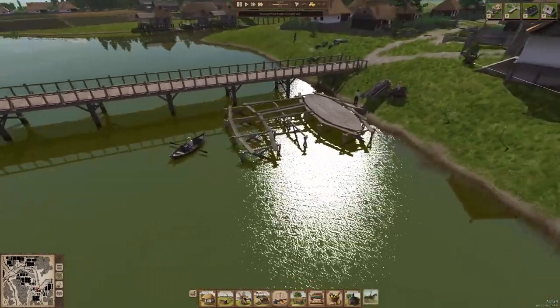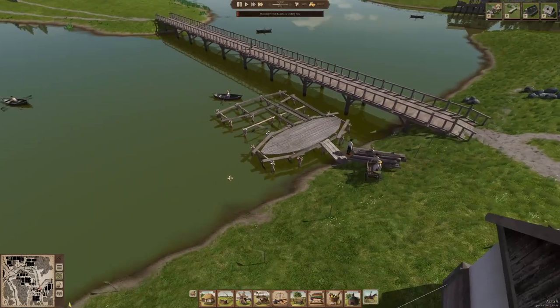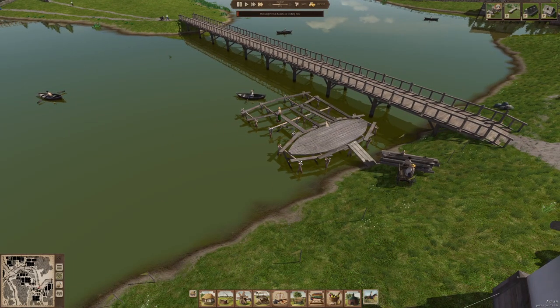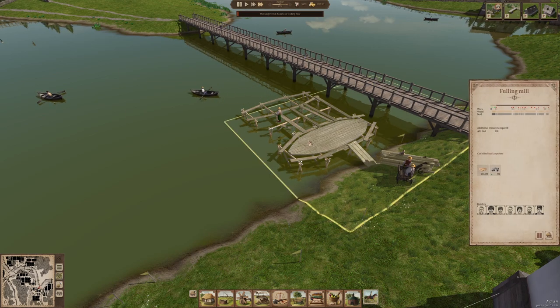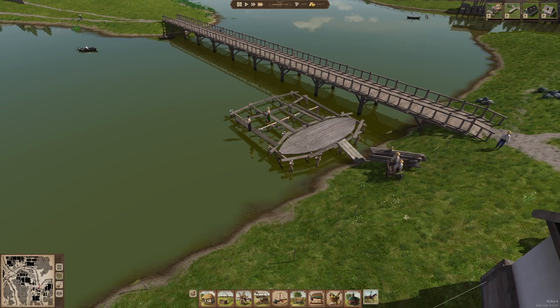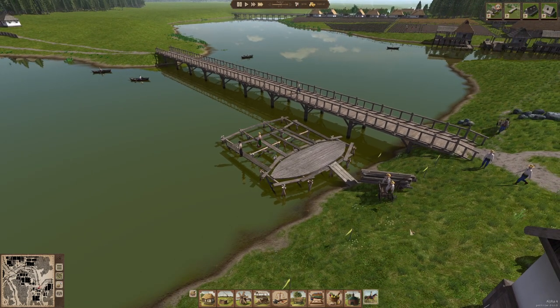Now, the fulling mill — I know I said we were going to watch this but we missed out on a lot of it. It looks like it goes over the water, it's got a platform, and there's going to be some sort of wheel that rotates. Can't find nails anywhere — but we have iron so they should be coming up soon. I think this is like the most complex model in the game. I'm excited to see how the rest of this looks.